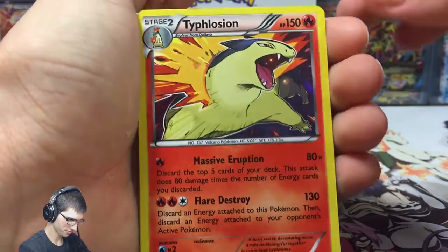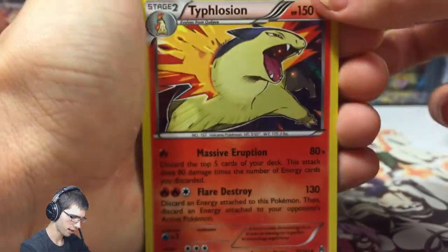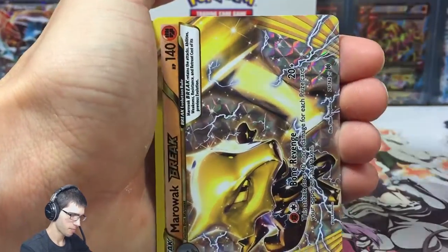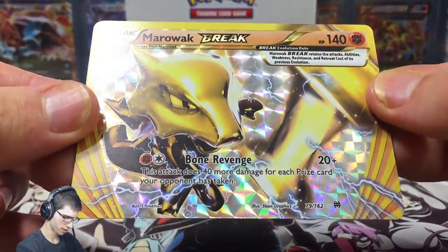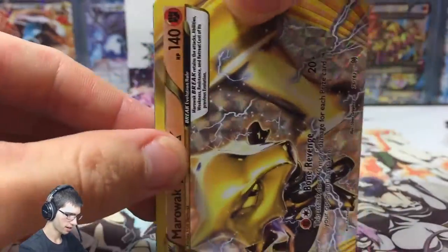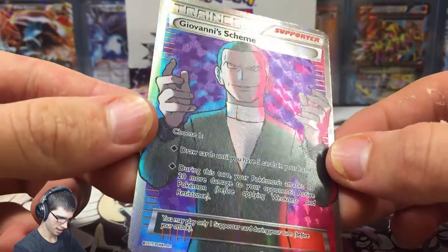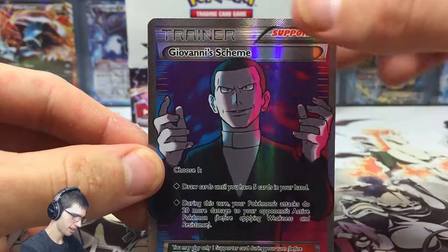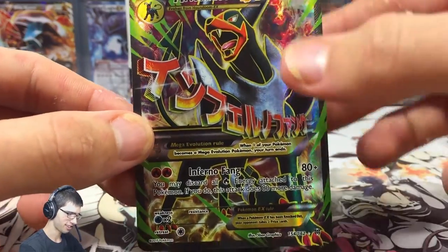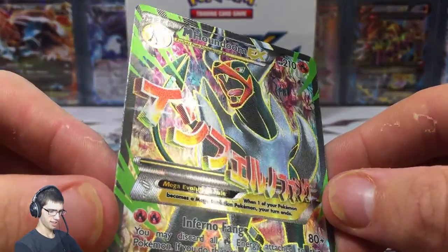I definitely know what's going to be at the back for this part. We got the Semipore Reverse Rare, Typhlosion Hollow — pure power with Massive Eruption and Flare Destroy — Marowak Break with the disco light background, and the Giovanni Scheme Full Art which is just pretty epic to see Giovanni together with the Mewtwos. And definitely a pull I wanted to get — check that out.